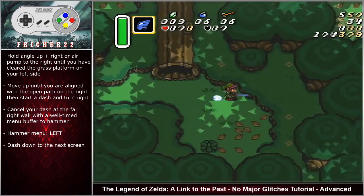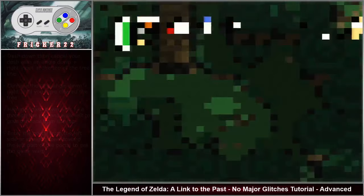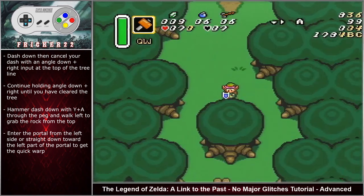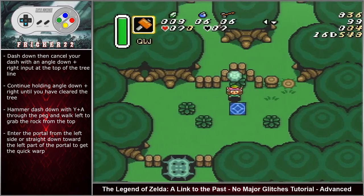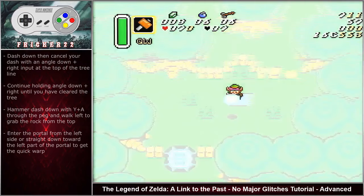Briefly hold up until you are aligned with the middle of the light grass patch on your right side, then start your dash and turn right. Cancel your dash at the far right wall with a well-timed menu buffer to the hammer. Dash down to the next screen. Dash down then cancel your dash with an angle down right input right at the top of the tree line. Continue holding angle down right until you have cleared the tree. Hammer dash down through the pegs and walk left to grab the rock. Enter the portal from the left side or straight down toward the left part of the portal to get the quick warp.